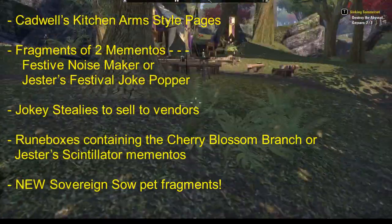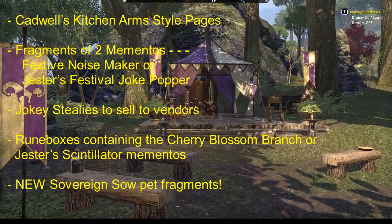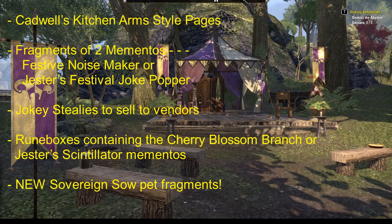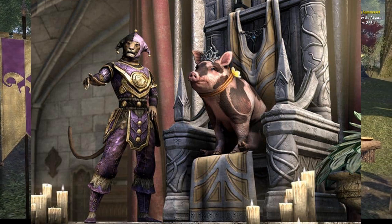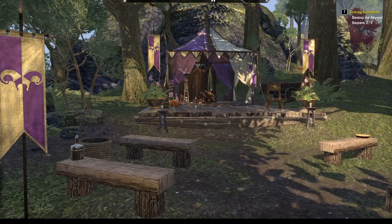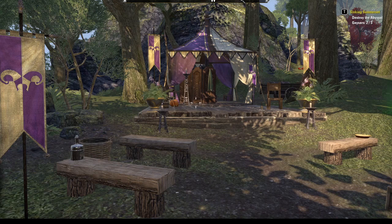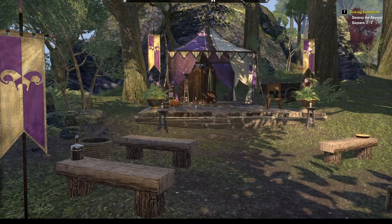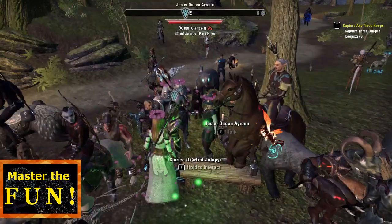There's also the Porcine Princess — the pig you save in the Jester's Festival quest 'A Noble Guest' — as part of the loot. They're also offering some Gloom-type pets in the Crown Store. Like I said, you can buy crowns with gold, so I wouldn't waste any real money when you can use gold you've already accumulated.